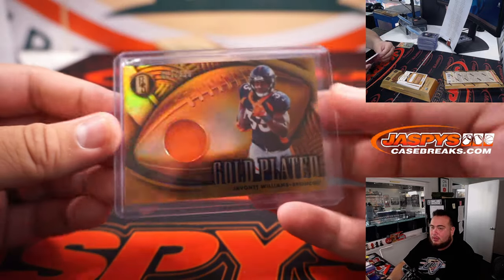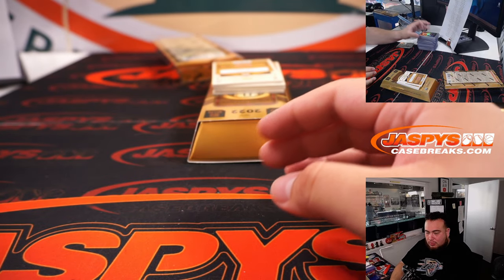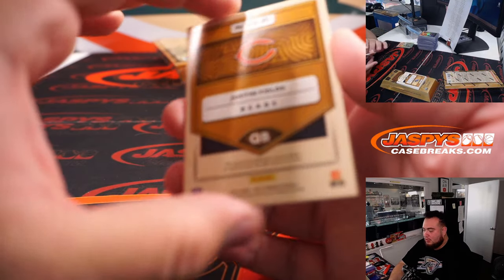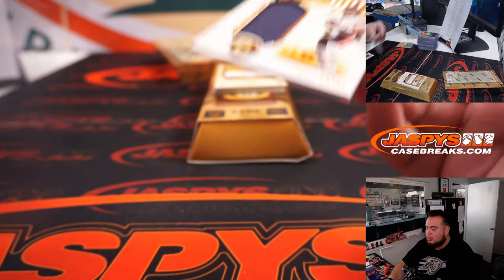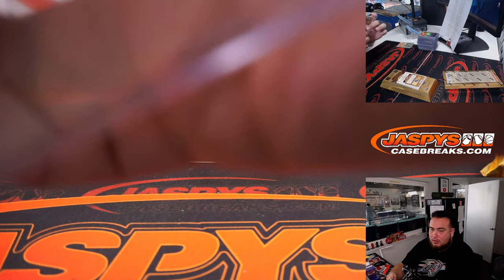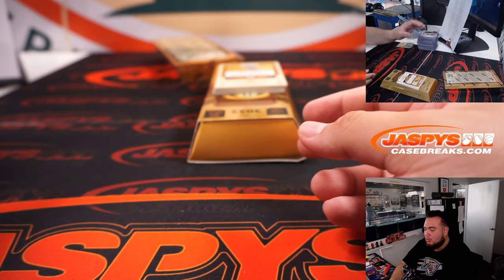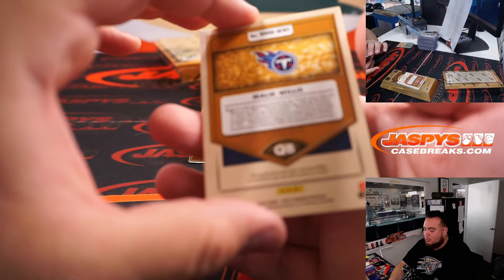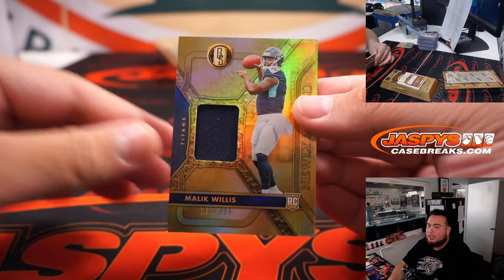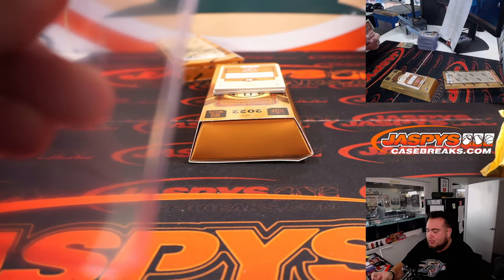Have a good day at work — talk to you later. Broncos, Dylan with that one. And a little Justin Fields, white gold, 299. And how about a little Malik Willis? Just a relic though — we'll take that. I feel like that's our second Malik Willis, I want to say.